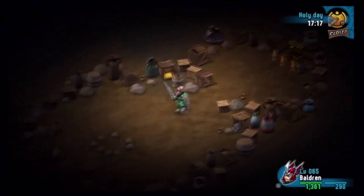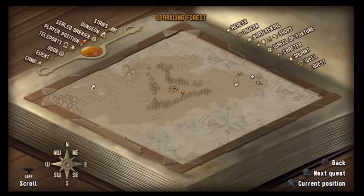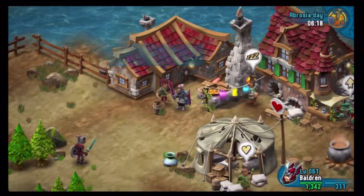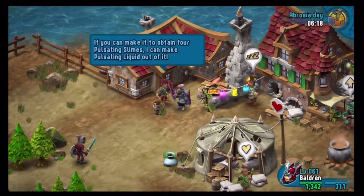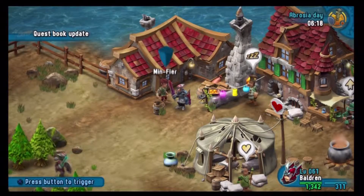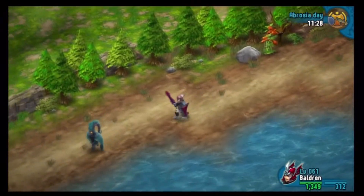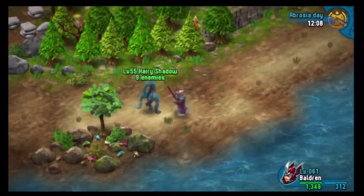That's three wellspring splashes. And that lavender tincture is available as a side quest item back in the main village. We're going to find this little village east of that last fountain and find Minfierre. He's going to say he can make the pulsating liquid for you, but you've got to get him four pulsating slimes. He'll give you a key so you can get into a dungeon, which is located southwest of this little side village — just head down the coast and you'll practically run right into it.